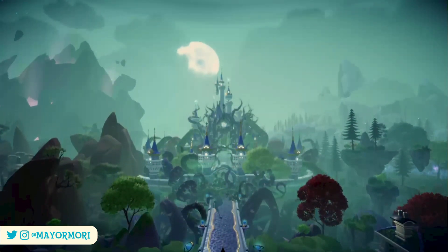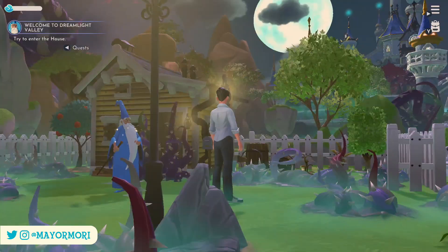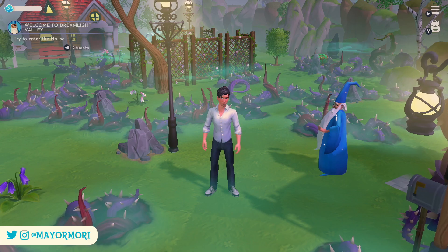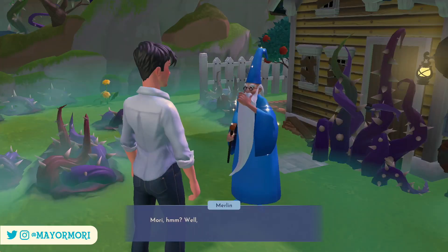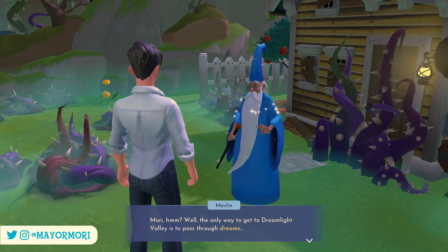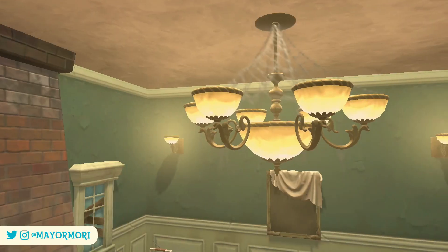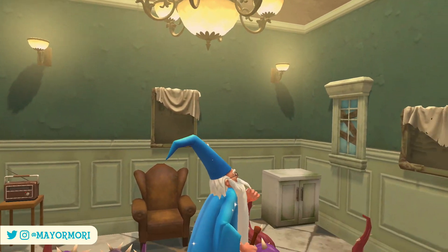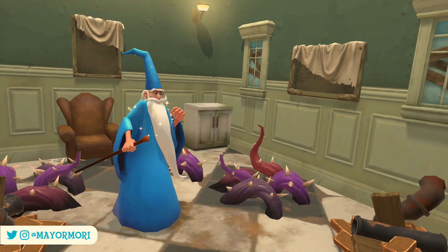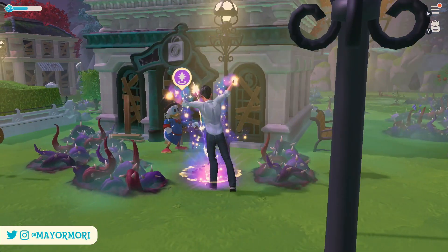I've been playing for a little while. We started off by meeting Merlin the adorable wizard, shortly after picking the perfect Disney hairstyle for my character. Merlin explains the valley has been taken over by darkness — I won't go into too much detail because I don't want to spoil it — but it's our job to learn magic and save the valley. We have this house here, which is ours to do what we want with, but more on that later.